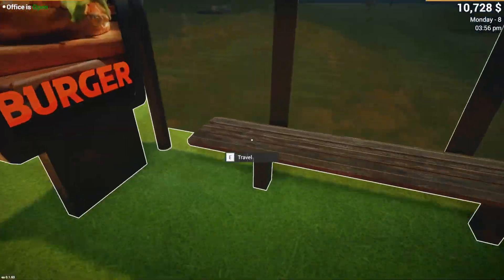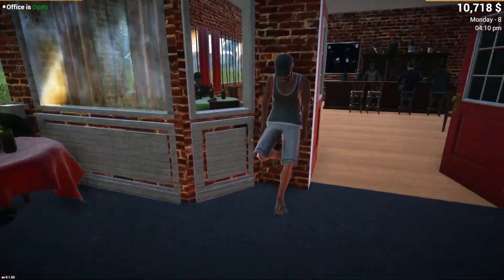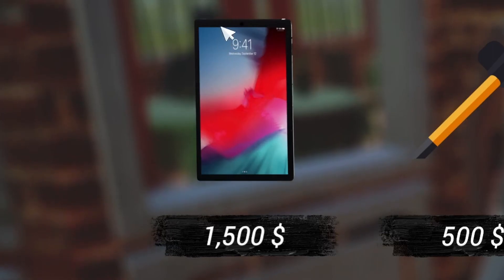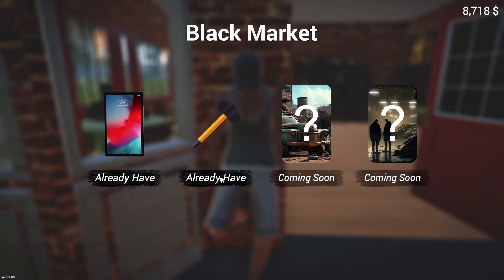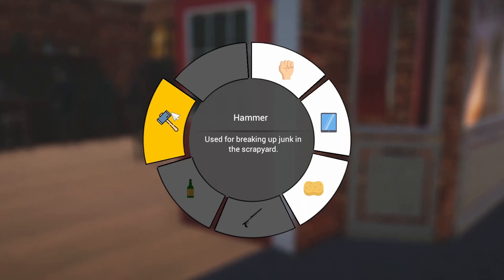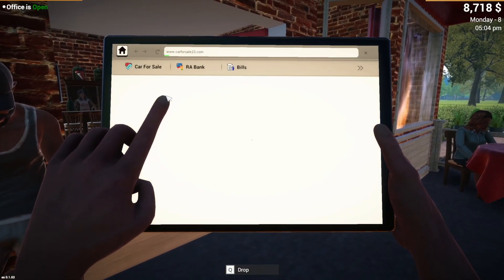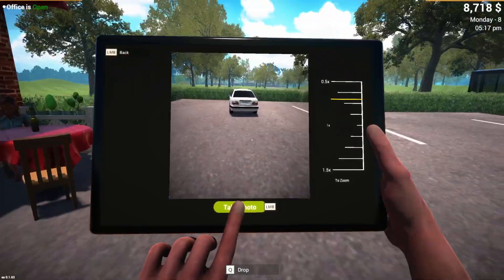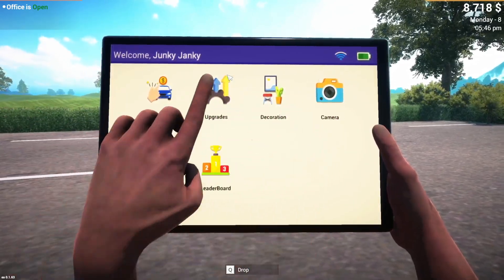First things first, let's head over to the red bar — I was told in the comments I missed something over here. There's someone that will sell me useful things. Oh, black market! So we got a sledgehammer and what looks like the main tablet we're supposed to use. We have the money so let's check it out — 1500 for the tablet. The sledgehammer is used for breaking up junk in the scrapyard. The tablet is for everyday tasks and lets us take pictures. Zoom in, zoom out — should help us get better prices for the cars.